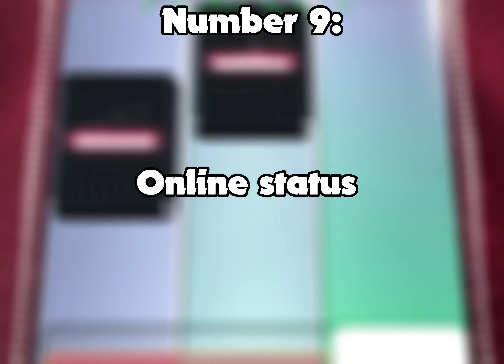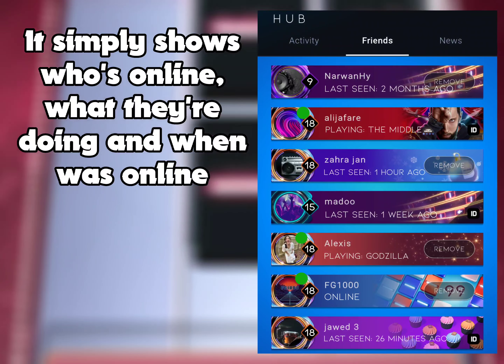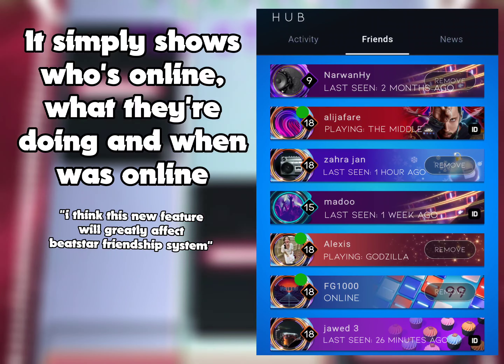Number 9: online status. It simply shows who's online, what they're doing, and when they were last online.